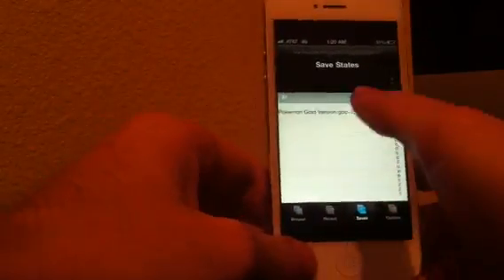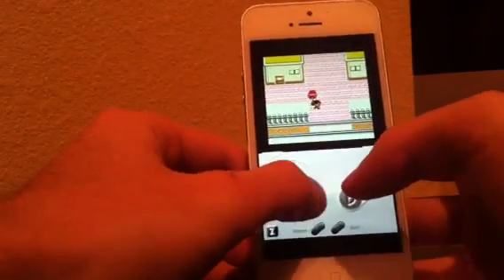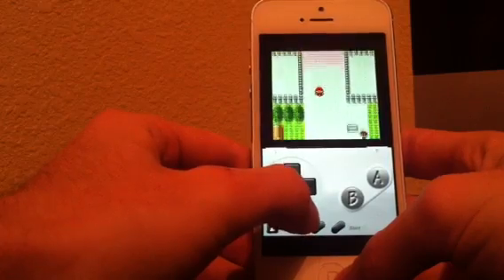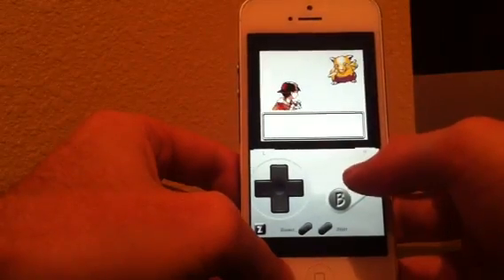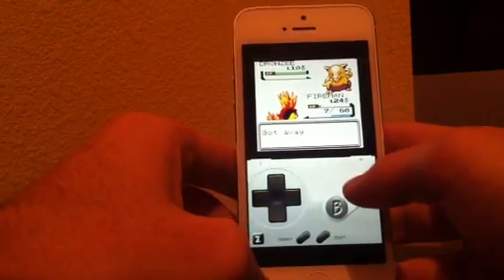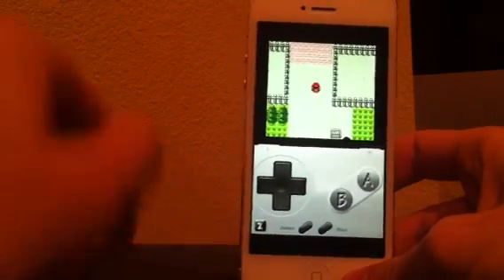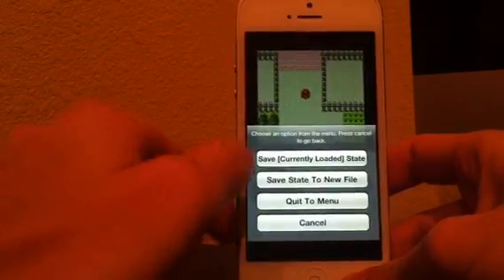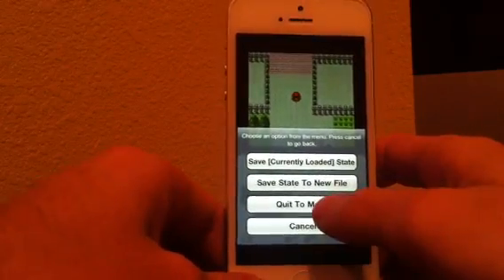There's one more thing I want to show you — that's how you download all the games, but there's one other difficult thing: saving your game. You would start the game — this is my save for Pokémon Gold. You can see it's playing just fine. You can fight trainers, do whatever. When you need to save, you press the bottom left button right here, and click Save Currently Loaded State. Every time you save, you want to do that. Don't click Save State to New File because every single time it'll make a new file. If you quit to menu it'll ask you, and you can save to Currently Loaded State.